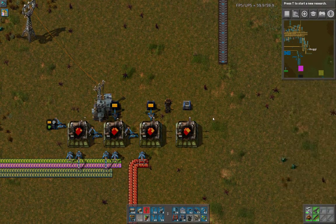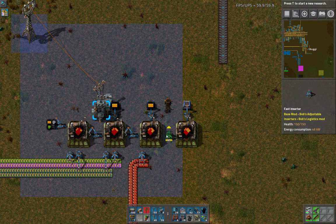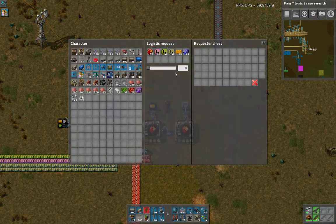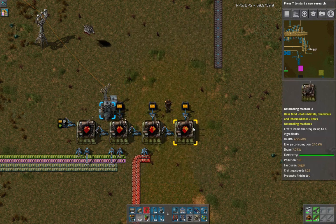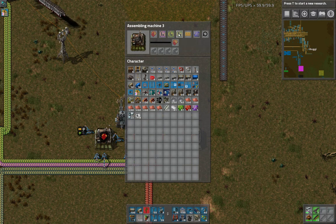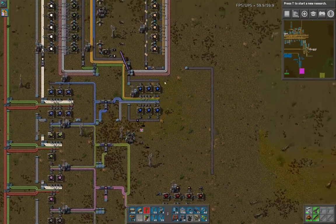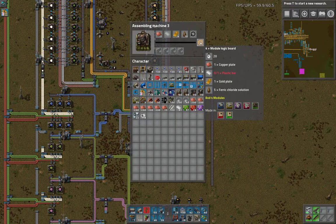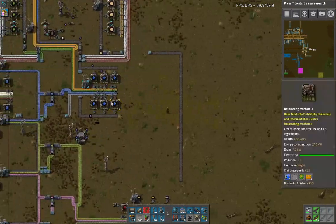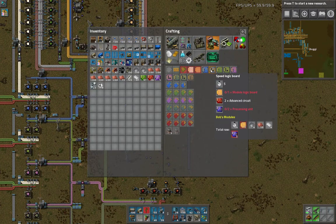Let's copy and paste those. We're right on the edge of logistics right here, so I'm glad that we are still within range. The other thing that these need — we need these logic boards. So we need productivity, effectivity, and pollution cleaning, and I'm going to do speed as well. Very similar to the setup we have over here, I've got the intermediate module logic boards here that kind of go into the system. We don't need a super amount of throughput on these, but these are twice as slow to craft as the other ones — keep that in mind.